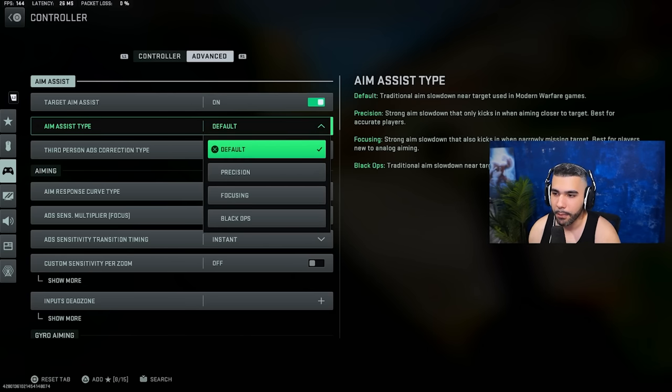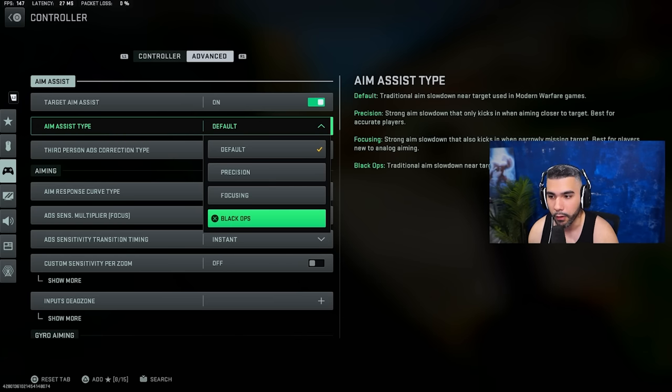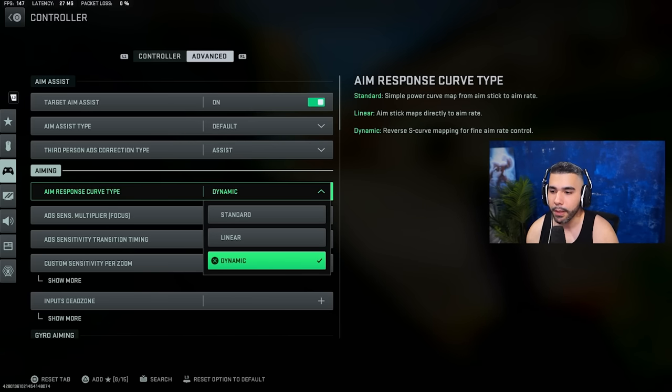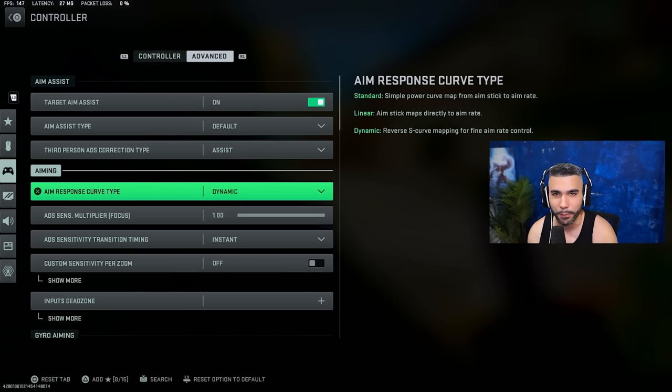Next, for your aim assist type, I really recommend default. Black Ops was the wave at the start of the game, but with some nerfs to Black Ops the past couple months, default feels better and easier — you definitely want to use that. And your aim response curve type, you definitely want it to be dynamic. Dynamic has been good the past couple of Call of Duties, everyone runs it. It goes from slow to fast, you're able to snap on people — it's super good, you have to be using it.